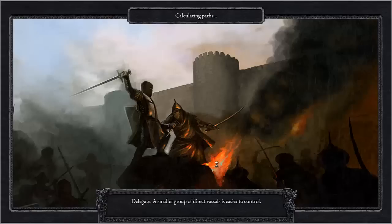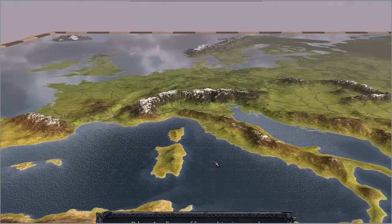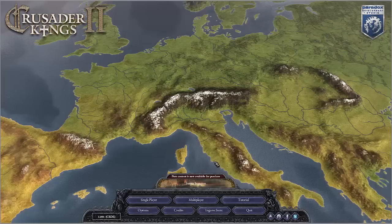You basically control on a unit level your armies, and you also control the resources of your nation-state. But the part I like focusing on is more the relationships. There's role-playing involved in it. Your character has traits, your character has stats, and that affects how well you rule and how other people view you. It's all about progressing your dynasty throughout the course of the game. These traits affect those relationships and you can pass genetic traits on to children — it's really in-depth.